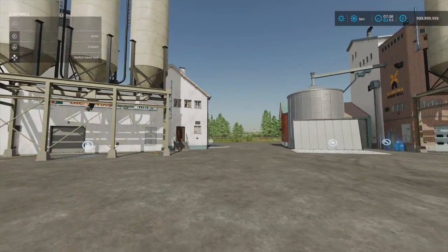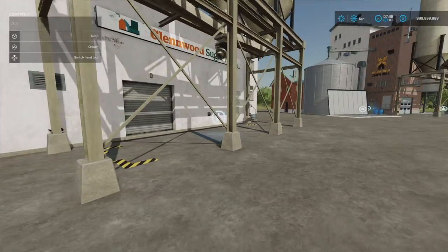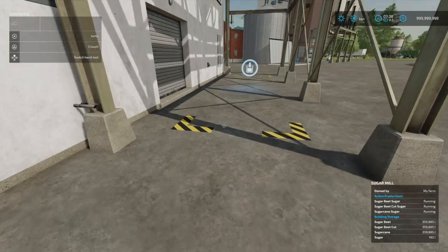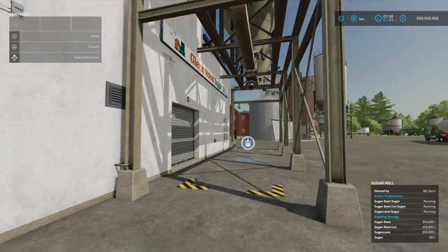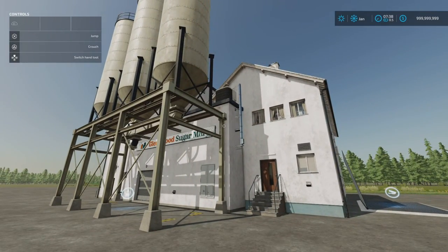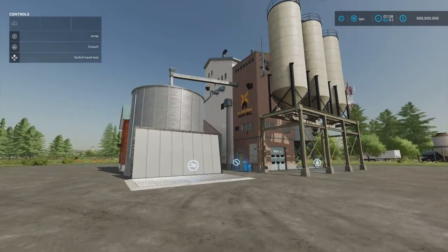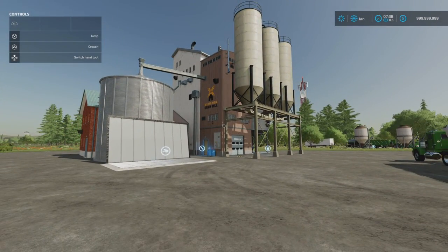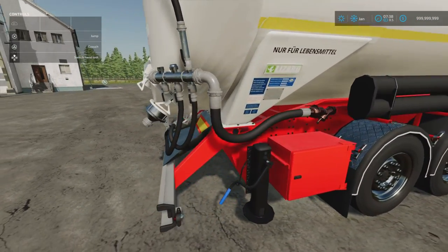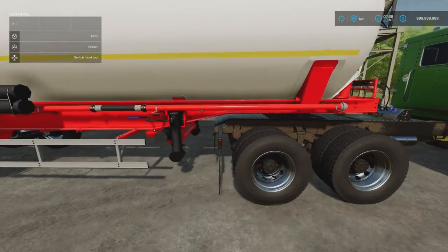These don't have spawn points for pallets because the trailer is designed to drive underneath the silos and load up from below — so no pallets will spawn on these. The production speeds are pretty good; I've set them off and running already with both filled up. The trailer itself is really nicely detailed and has a great open cover animation I'll show in a moment.